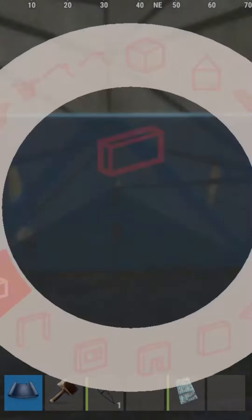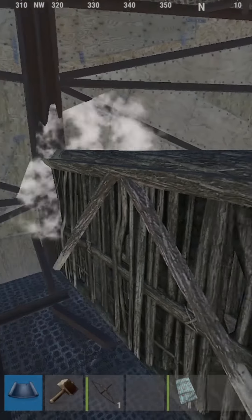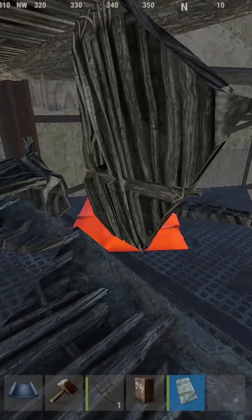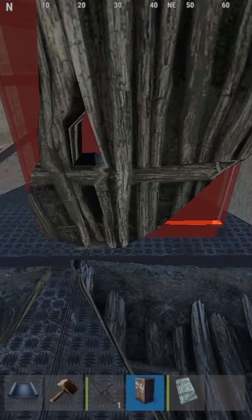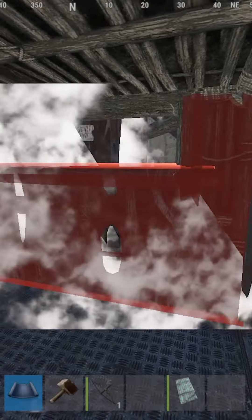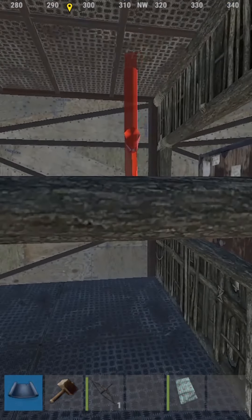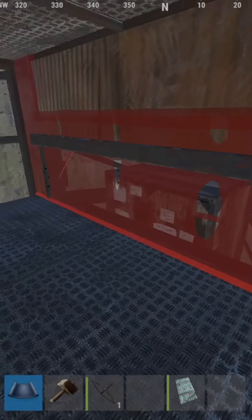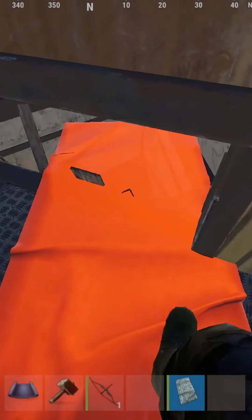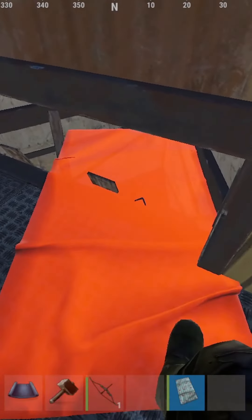The way to bypass this is to place the triangle. As you can see, the TC will fit in there — you've got the triangle door for a floor frame. And with that, you can't place the bag anymore.